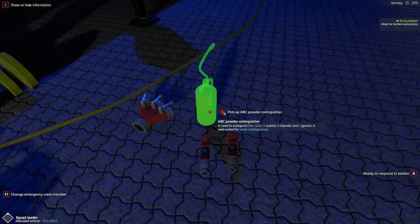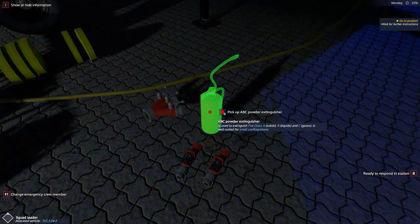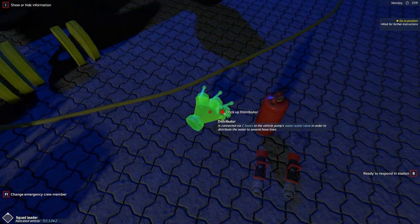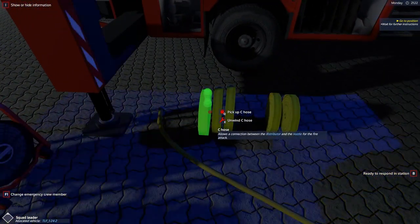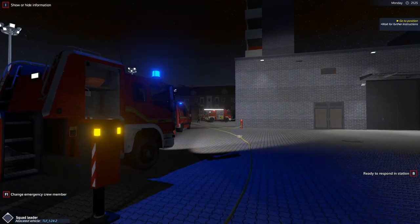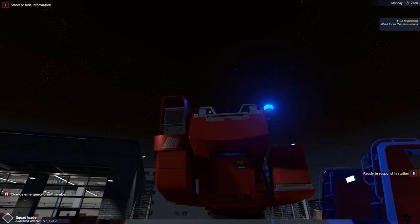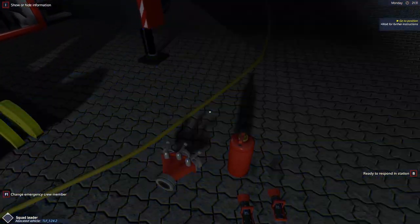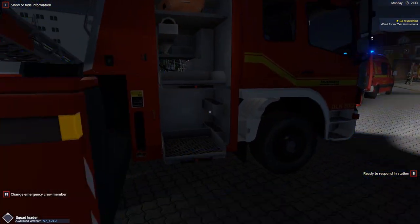Then we have an ABC powder extinguisher, a distributor, two holojet nozzles, one fire axe, four C-hoses — I uncoiled one and connected it to the distributor coming from the TLF, though unfortunately you can't hook it up unless you're in an actual callout. And we also have two B-hoses. That's really it in terms of what's on this truck.